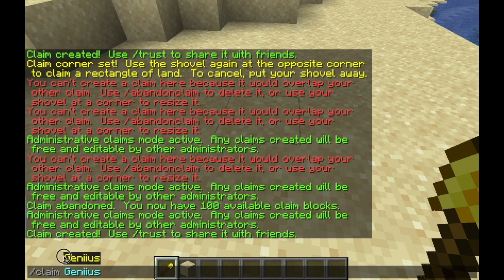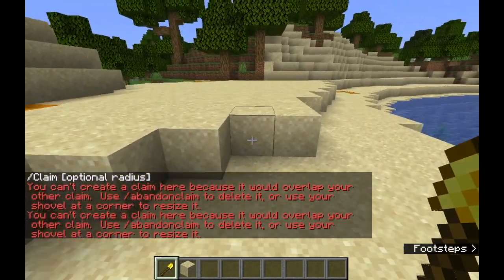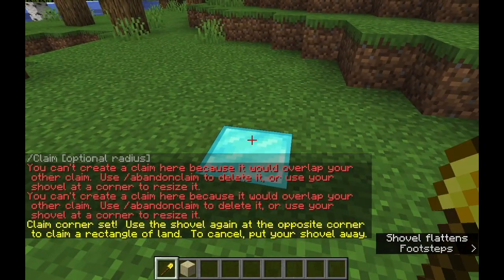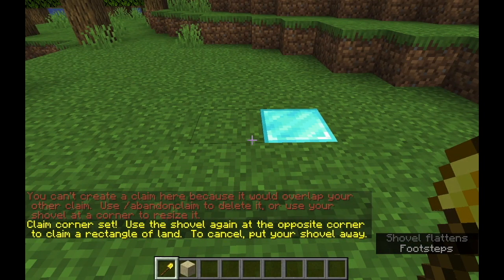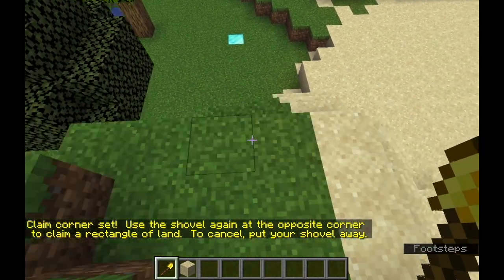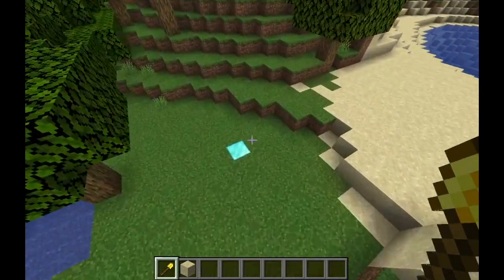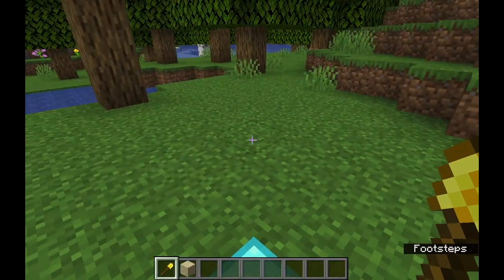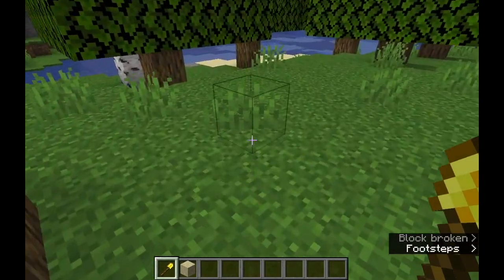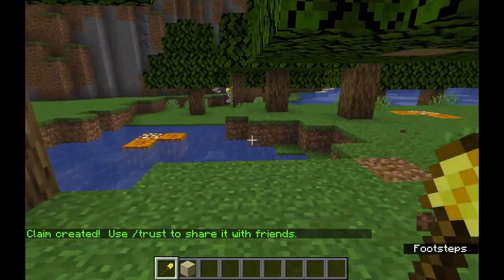All that area is mine and cannot be modified by anyone who isn't an admin. But if I go outside of that claim, I can set a new claim corner using the shovel again, then set the opposite corner diagonally — so basically where I would want the claim to end. The opposite corner has to be diagonal from the first block.